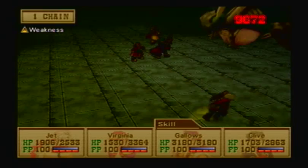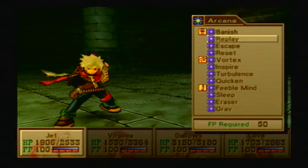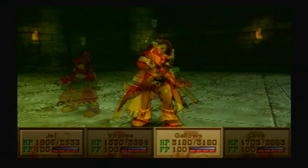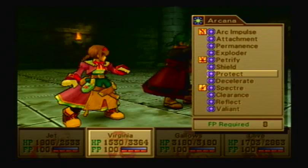I wonder if they work by the same formula or not. Not that I would probably use them in that game anyway, because only Cecilia can cast magic in that game. Makes them less useful since the other characters aren't designed to have good magic. Plus your FP starts at zero in that game.